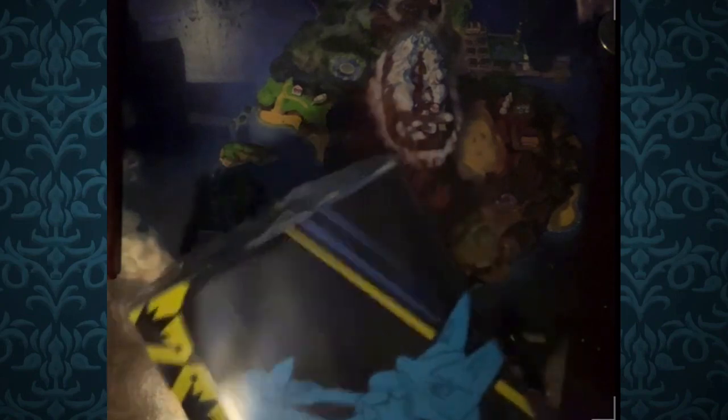Gen 6 came around and I got it for my birthday — it came out October 12th, a day before my birthday. I got Pokemon X, and also got Y which I gave to my sister. Here's the metallic coin from the Crown Zenith box — really nice. It also comes with a nice little card-carrying box with Lucario on it.